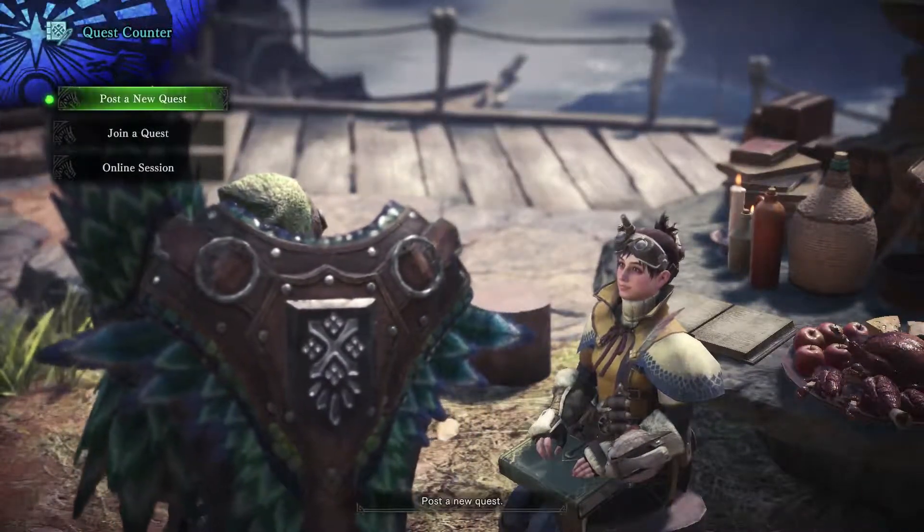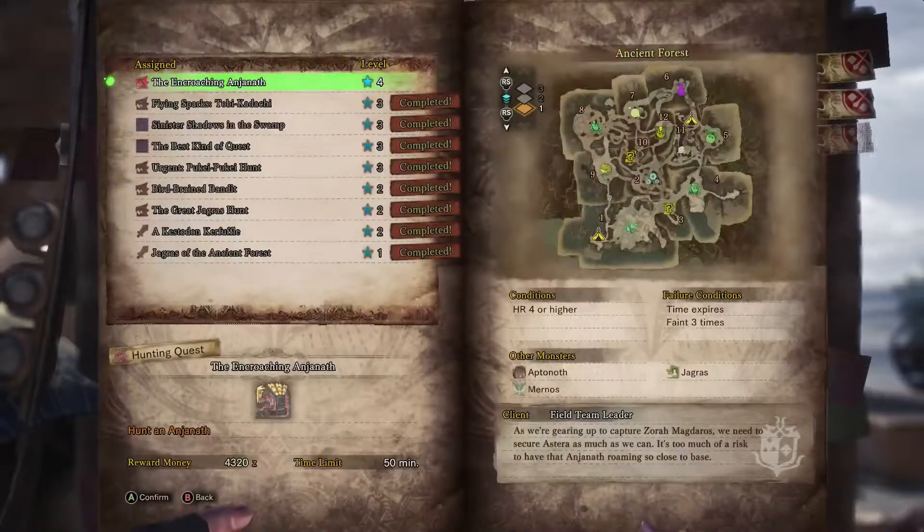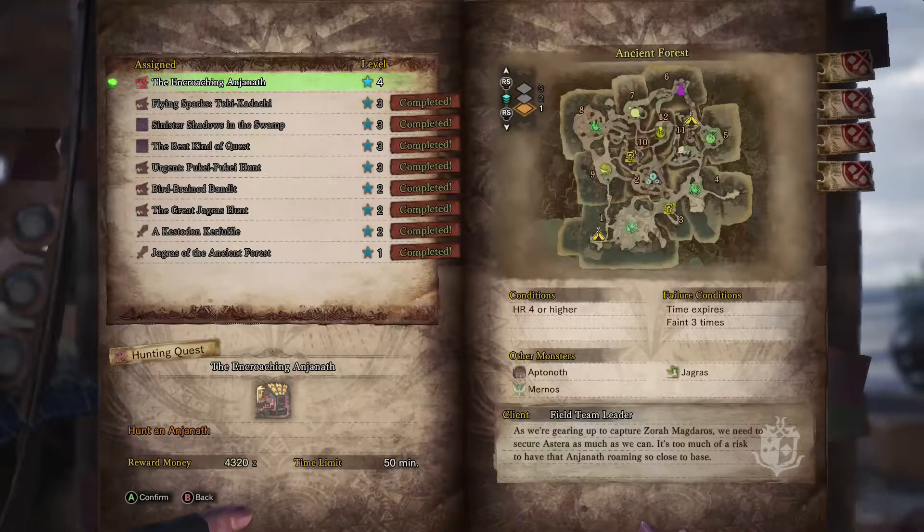We're going to talk to our commission handler. Our assigned quest is the encroaching Anjanath - we're going back to the ancient forest. As we're gearing up to capture Zora Magdaros, we need to secure Astera as much as we can. It's too much of a risk to have that Anjanath roaming so close to the base, so we're going to take him on.